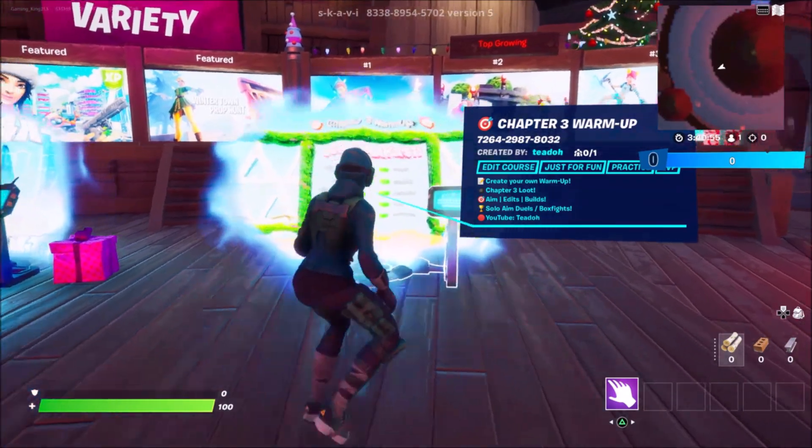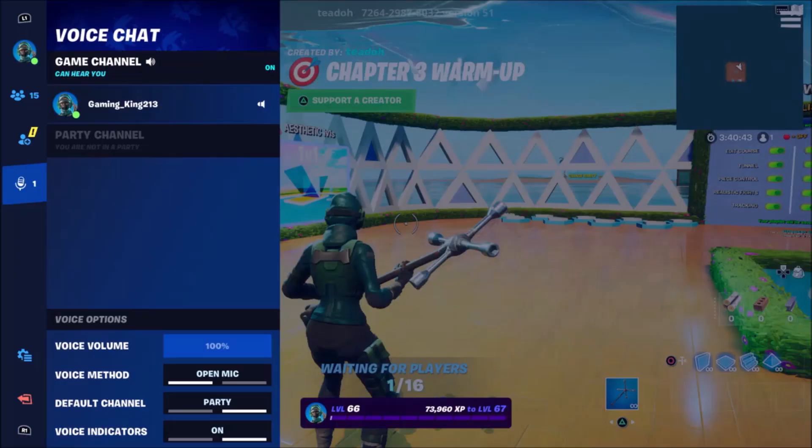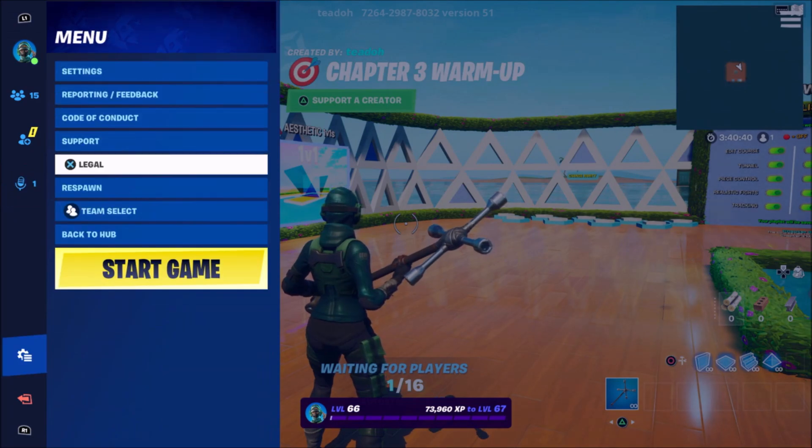But before you enter in this map code, make sure you're not in the lobby. After you've loaded up the map, jump into it like so. Now once the island has started, come into your settings, scroll all the way down and press start game.